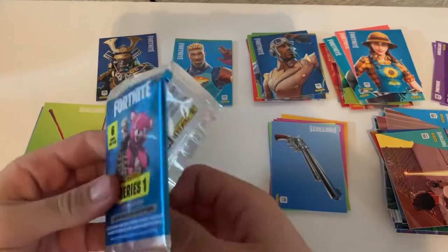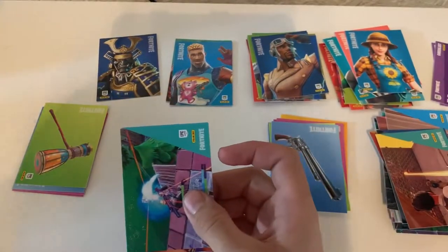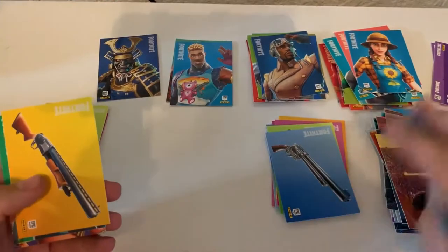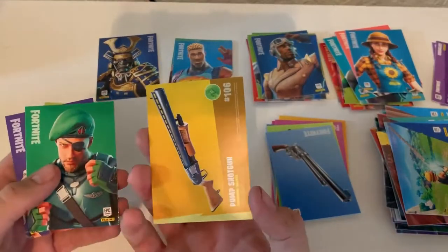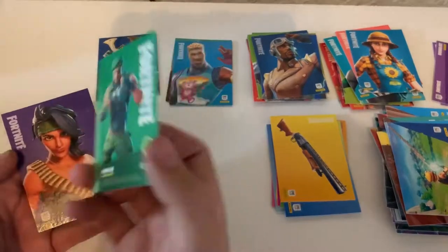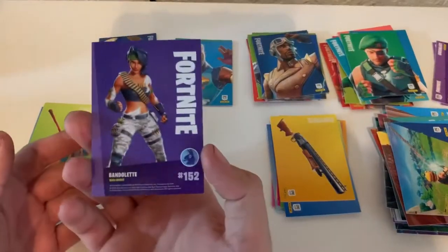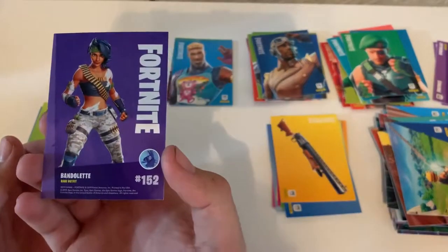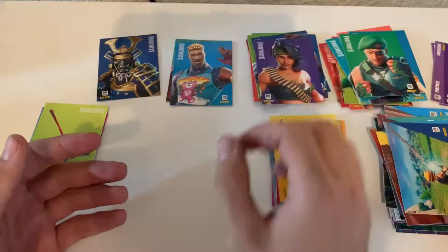Last pack of this episode — for part one. Screenshot, screenshot, screenshot. We got a pump shotgun. Eyepatch — Garrison — uncommon. And then Rambo here — Bandolette. Close enough, anyways.